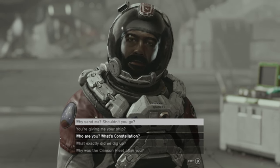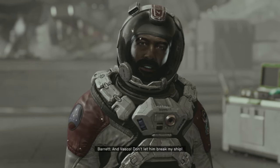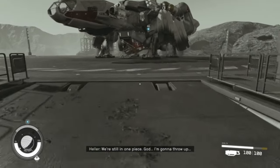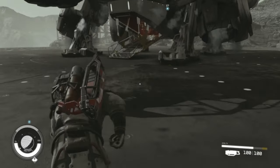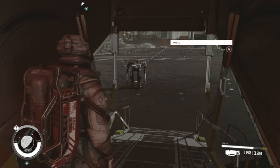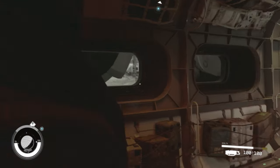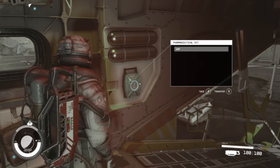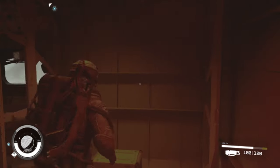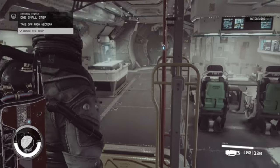Okay, I mean, we did it with Mass Effect 1 and 2, but I don't know exactly if we should question this one. We'll exit. Alright, let's go — up to the ship! One small step and we're up to the ship. And we got this R2D2-looking thing — Vasco. His name is Vasco. Come on, dude. We can take this for transfer. Alright, we're in our first ship. Let's go — take off from Vectera.